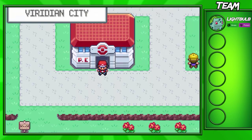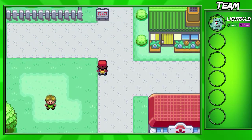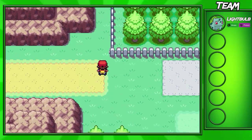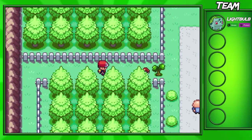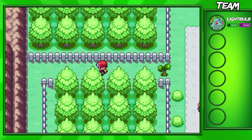Before we do that, we've already healed up our Pokemon, and I'd like to actually get an item over here. It is a very useful item — it's a potion. At the beginning of the game, it's nice to have a few potions here and there. If you don't want to buy any, you can go ahead and pick this one up over here. It's a free potion.